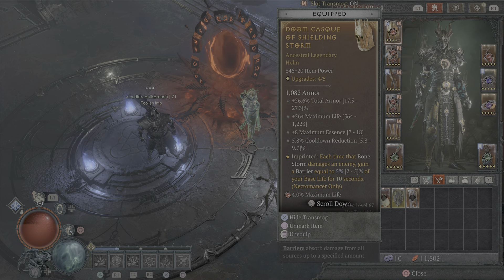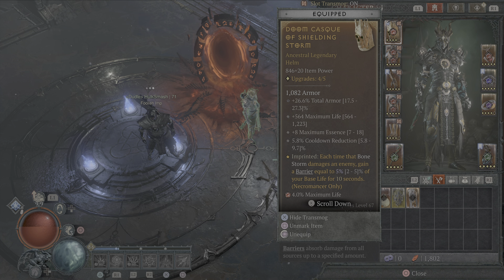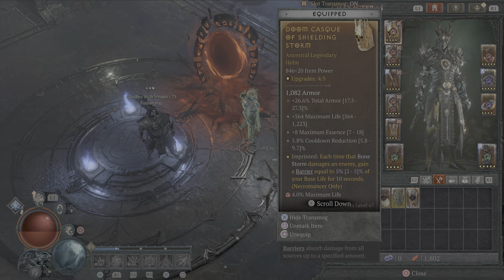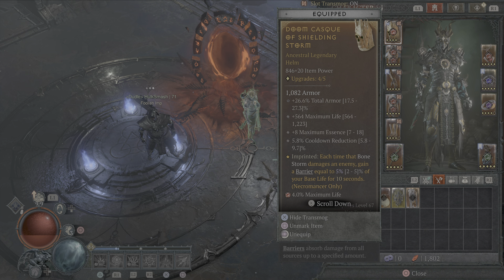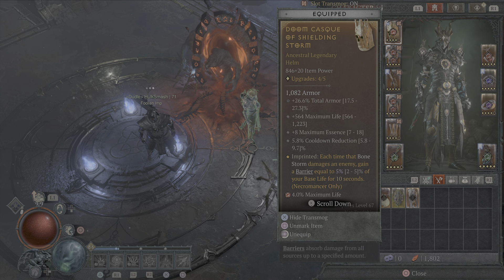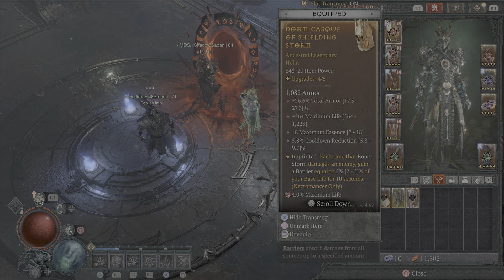Let's quickly take a look through the gear. Most of the aspects and affixes I have are what I want - there are a couple where I'd like better rolls. The helmet is one of them. This is what you want on your helmet: total armor, maximum life, max essence to work with the Ossified Essence passive, and some cooldown reduction so you can get Bone Prison and Bone Storm up constantly.